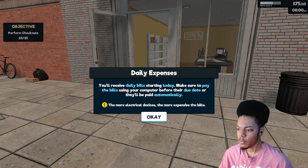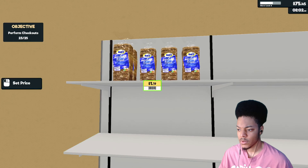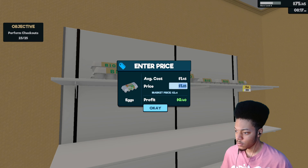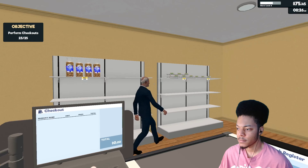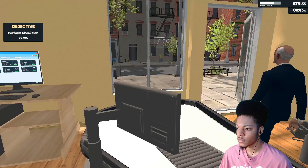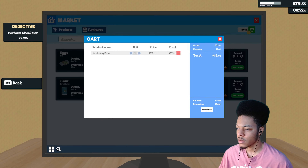I mean I guess y'all can pay for them. I need to up the cost — $1.49, $1.95. Yep yep, let's see what you gonna say about it. Nothing — okay. Sweet. What am I gonna buy? Flour — yeah.